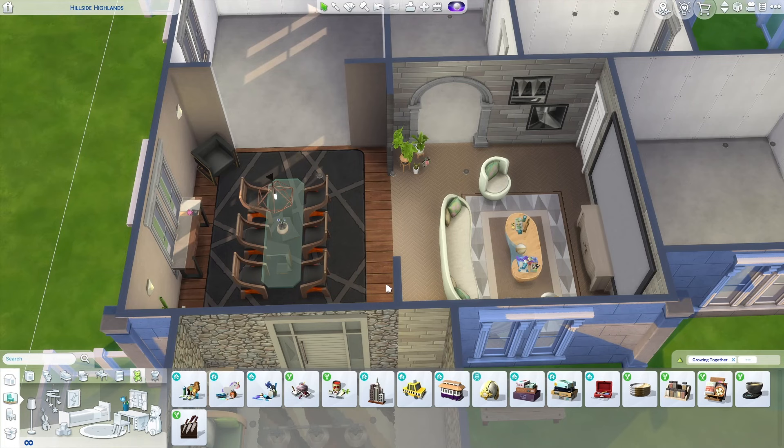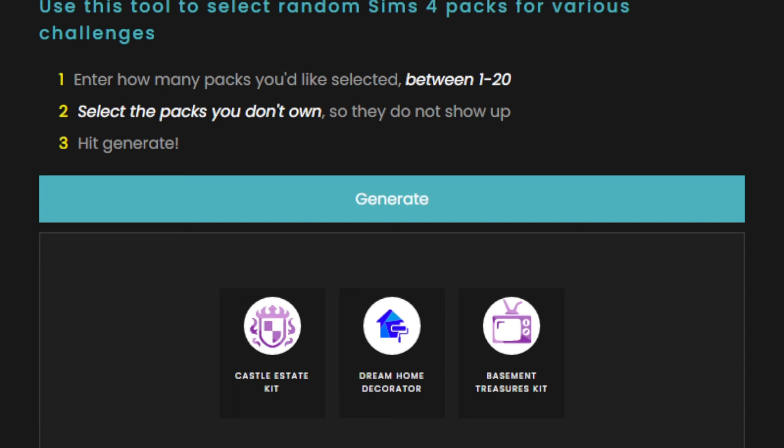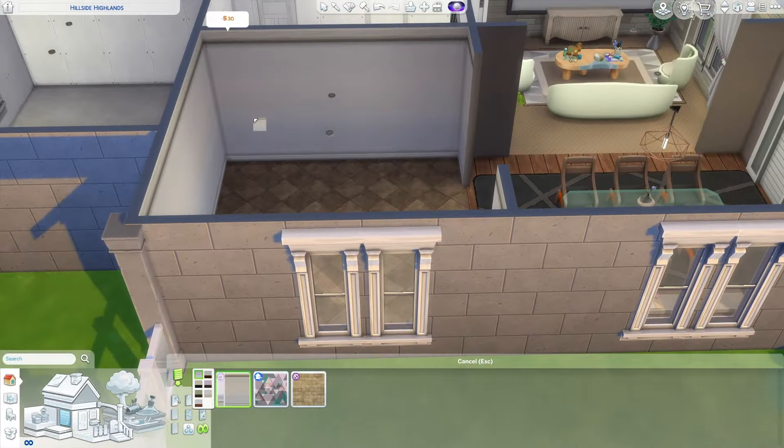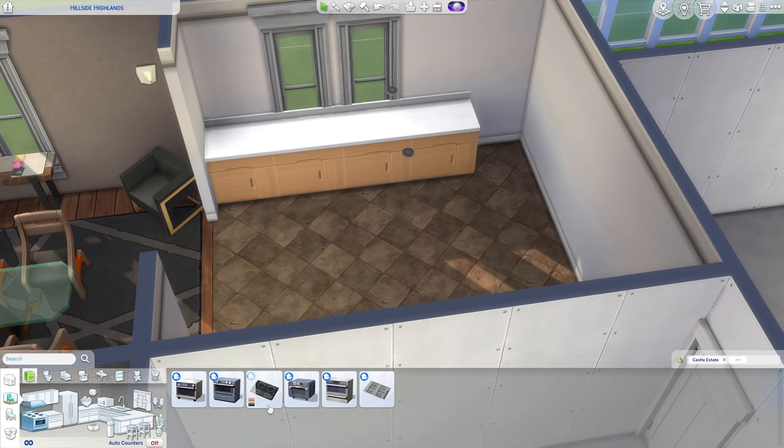Let's move on to the kitchen now. Let's hope we can have a functioning kitchen - I don't have high hopes. I did have to regenerate it a couple of times because some were caskets. We got Horse Ranch but it had a casket so I had to regenerate - which is annoying because Horse Ranch is probably one of my favorite packs. But we got Castle Estate, Dream Home Decorator, and Basement Treasures kit. We have counters and we do have an oven - we just don't have a fridge.